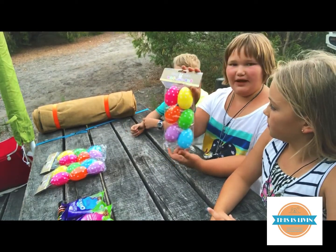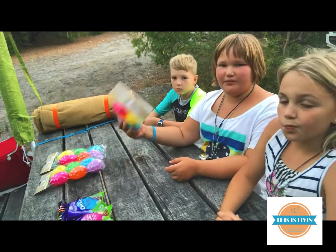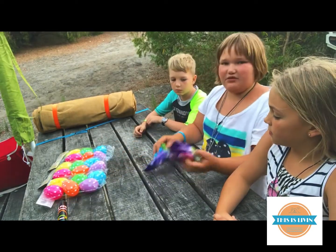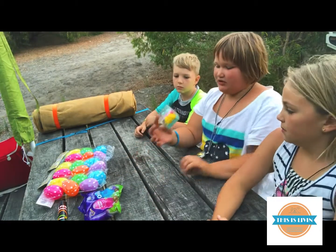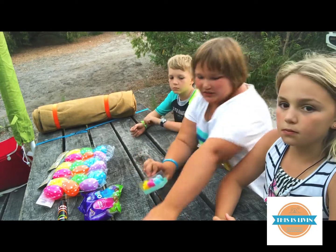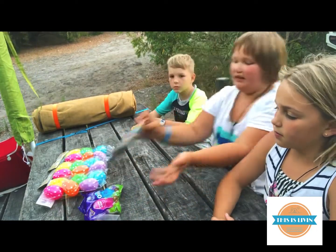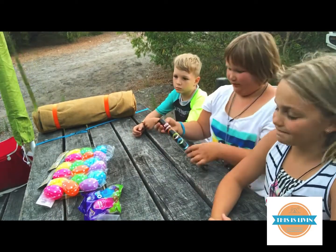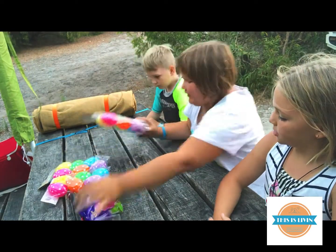We have this little pack of snap-and-pop breaking eggs — you can get these from Spotlight, and we're using three packets. You'll need some little treats: we've got some chocolates, little Easter treats, and glow-in-the-dark frogs. You'll also be needing some glow-in-the-dark bracelets to make it a glow-in-the-dark fashion.